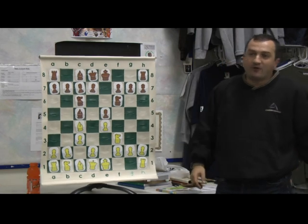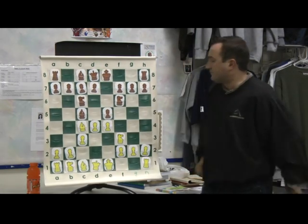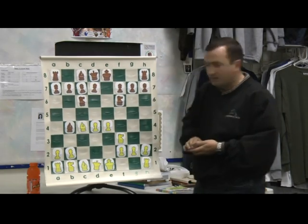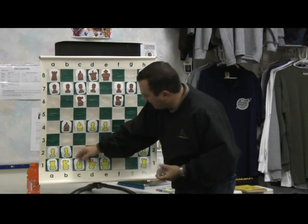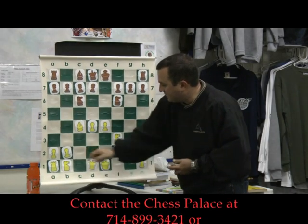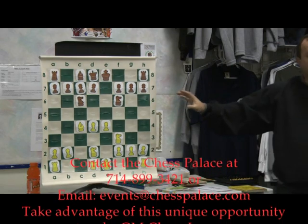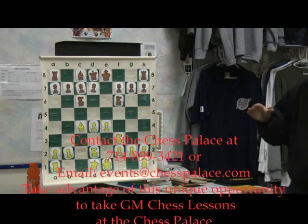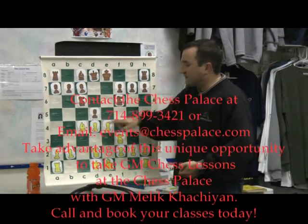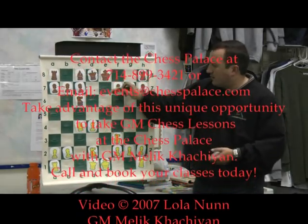Black is trying to develop the kingside and simply achieve better development. Then D4, capturing, recapturing, Bishop B4 check — Bishop B2 — you should capture on B2 — Knight D2. Now the key point: we can't allow White to have a strong center. So Black must respond very directly. Every time you're playing against a strong center, you must respond directly. The only move here is D5 — striking the center, forcing White to take the pawn, and then recapturing, reaching a normal position for both sides.